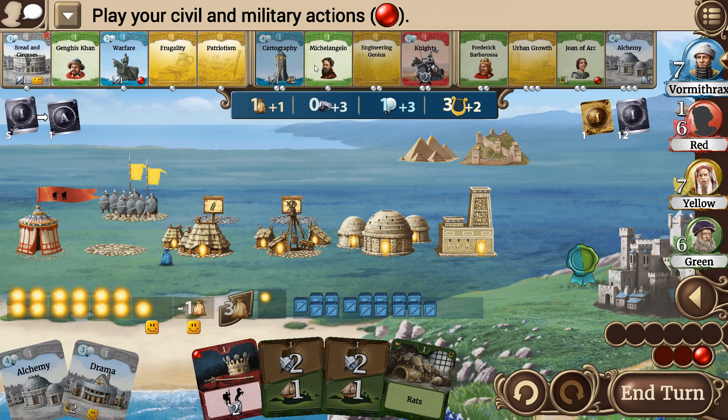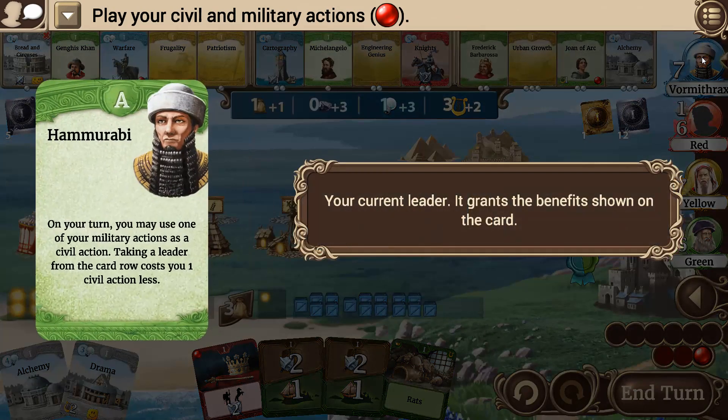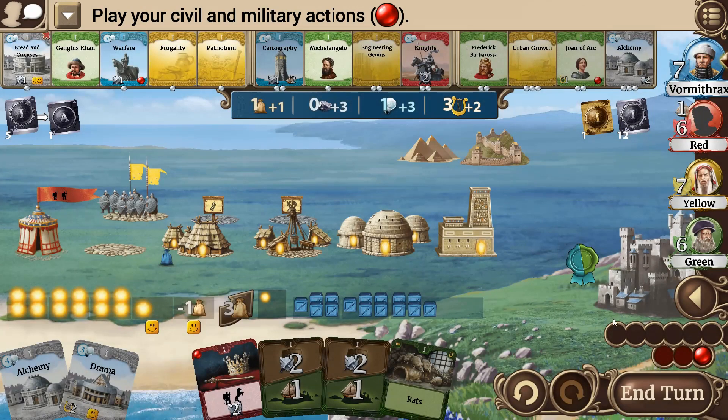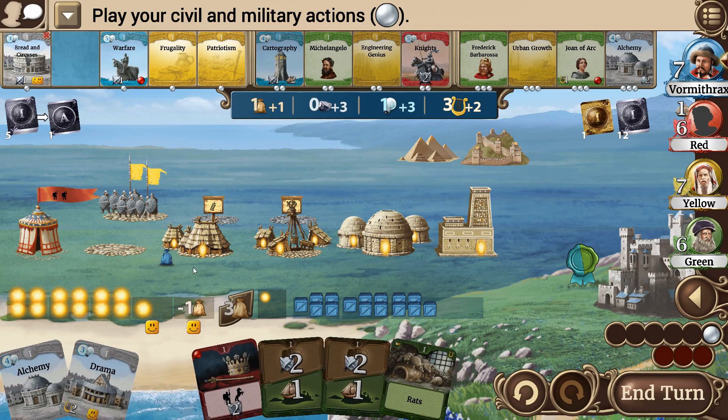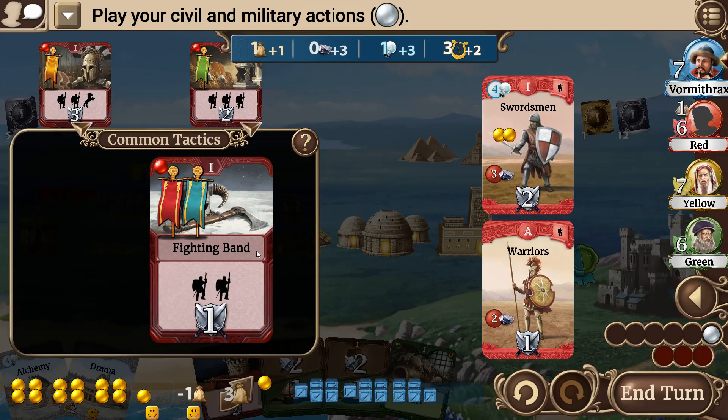I'm thinking of going for Genghis. That will give me a lot more variability in the military. If I do a push on military with the addition of the walls, I might be able to get some good aggressive actions going fairly early. All I'd be losing would be one civic action, and I think I've got a pretty good amount now — more than I can usually handle per turn. Let's do it, let's grab Genghis. We are now Genghis.